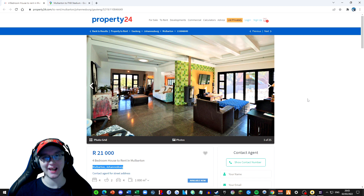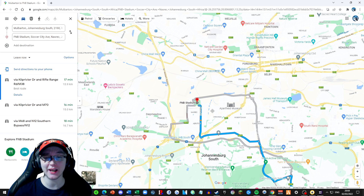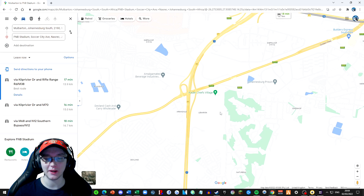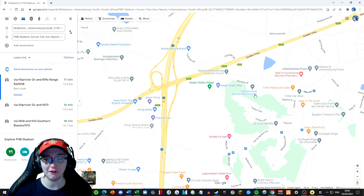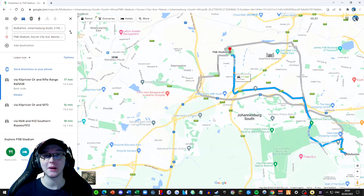Jokes on me, I completely forgot to check where the property is relative to the stadium. We don't have the exact street address, but the area of Mulbarton takes 17 to 18 minutes to drive to the FNB Stadium, which is more towards the centre of town than I thought. Maybe looking at places in the centre of town might have been a good idea. Also, Kaiser Chiefs Village - which I believe is our training area - is right next to Johannesburg Prison. So during training: don't kick it over the wall.